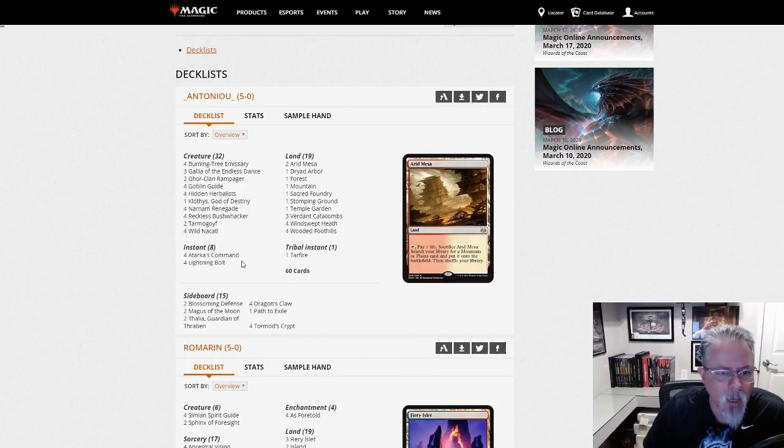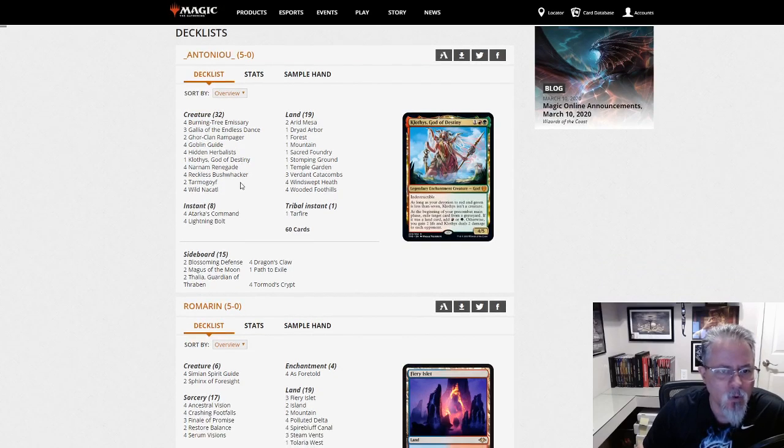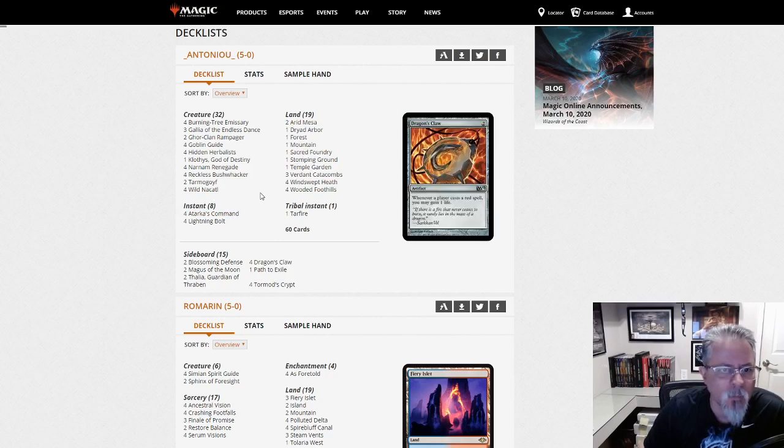First off, we have an Atarka Zoo deck. Burning Tree Emissaries, Reckless Bushwhackers, Tarmogoyf, Atarka's Command, Wild Nacatl, Naya Zoo. Good old classic archetype with a few updated entries — Galia, Clothis being among them. But good fun, aggressive deck.